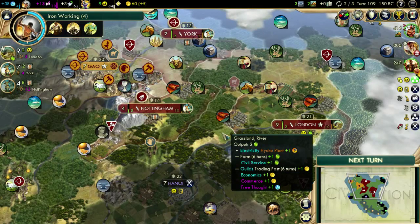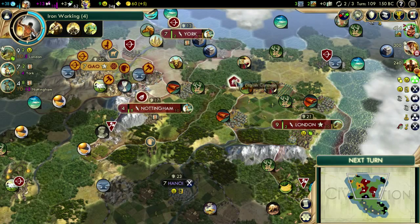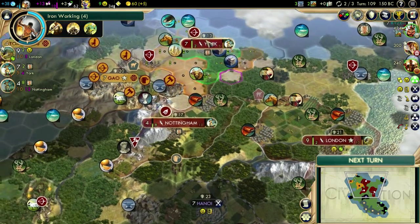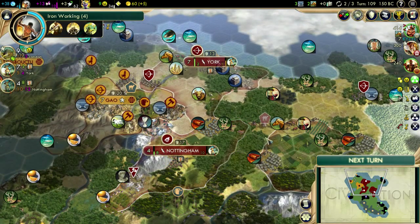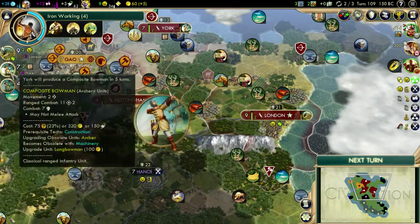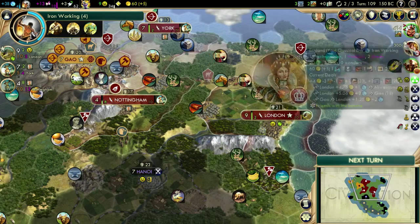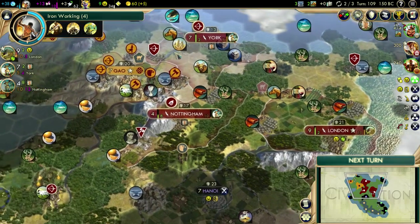Hey everybody, welcome back to another episode of Let's Play Civ 5. You may notice things are a little bit different. I have installed an enhanced UI mod, which I've never actually used before, but I've seen a couple Let's Plays that use it. It's quite handy - you can see what the cities are working on, just a lot of info from the map screen. It gives you several tooltips, shows my cities and what they're making, and I can also see my diplomacy screen and what resources they have.